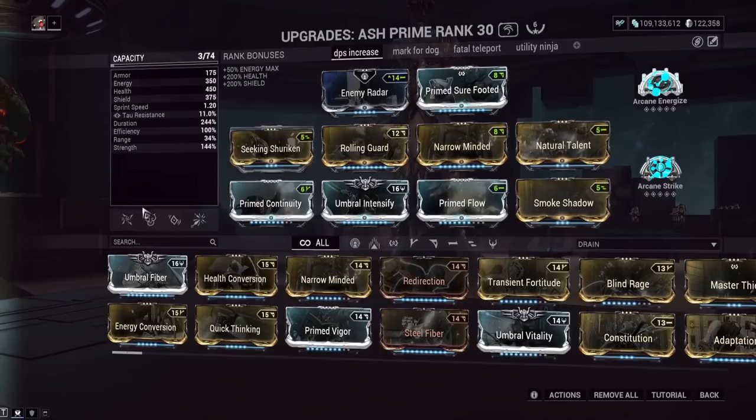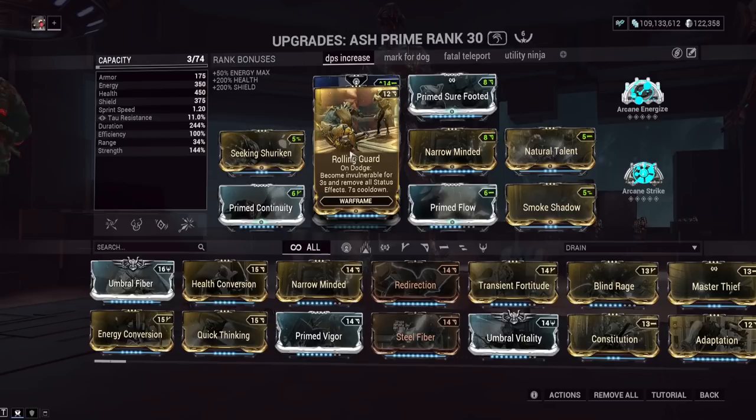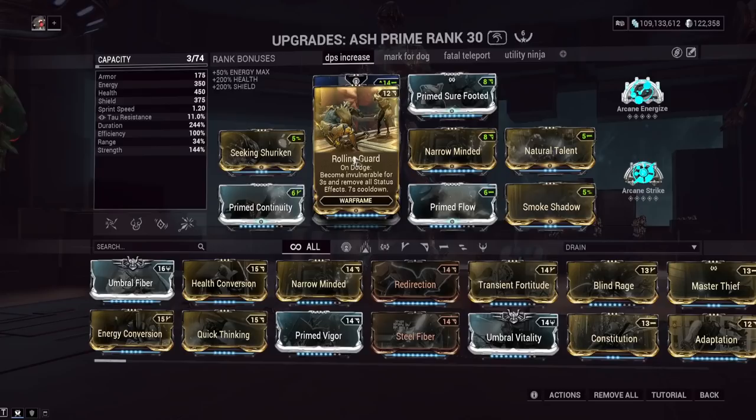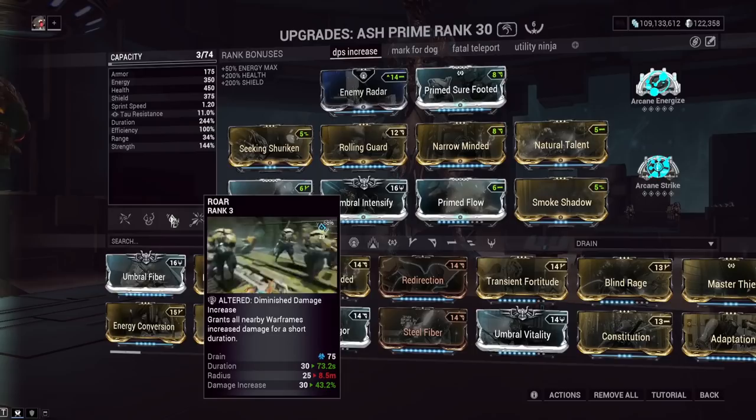You only need a little bit of strength to get full armor removal because it's 70% at base — with just Umbral Intensify you'll be at full armor strip. Rolling Guard — even though we're perma-invisible, we probably should run this anyway just in case. If you want to live on the edge you could take this off for more power strength, and more power strength makes Roar do more damage — remember Roar does double apply to slash procs too. Eclipse is just too annoying to use, so I usually go for Roar as a DPS boost on Ash. You could also run Ensnare to stun the demolist if you're doing disruption.